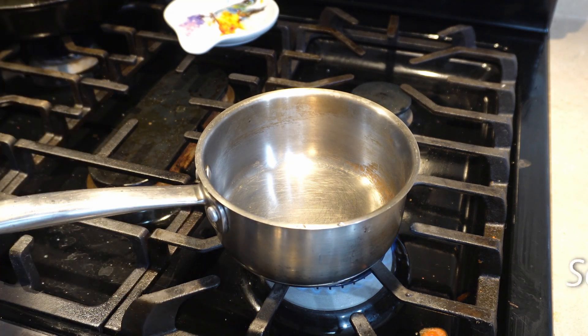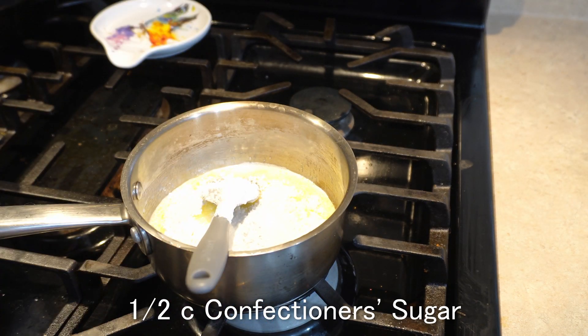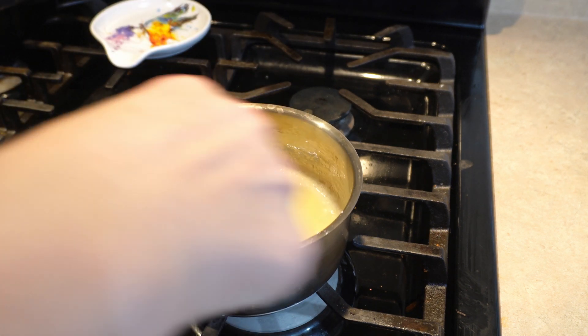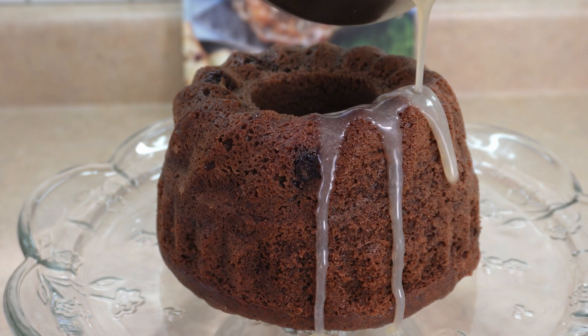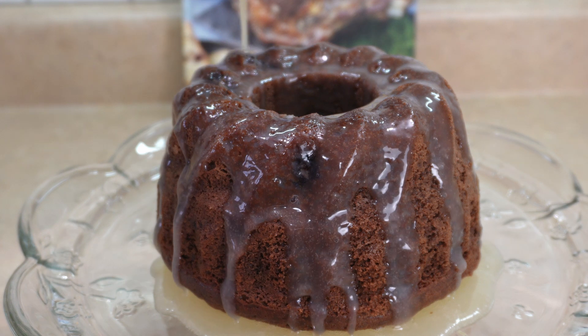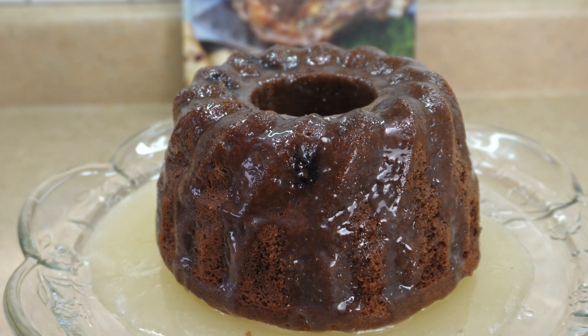Now that the bundt cake is done and cooled sufficiently, I'm going to make the glaze: two tablespoons of unsalted butter, a quarter cup of heavy cream, half a cup of confectioner's sugar, half a cup of dark chocolate chips, and one teaspoon of vanilla extract. I'm skipping the dark chocolate chips because I want a white glaze rather than a chocolate glaze. Turn off the heat and cool for five minutes before pouring over the cake. Now it's time to drizzle the powdered sugar glaze over the bundt cake and add my special garnish — rose petals from Sellafina.